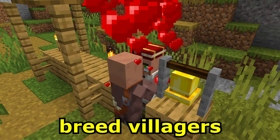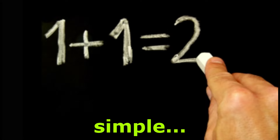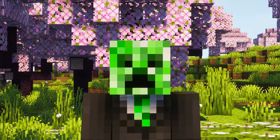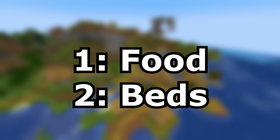Today I'll be showing you how to breed villagers in Minecraft 1.21 and it is super simple. You can do this in a regular old village or in some random hole with beds, your choice. Let's get straight into it. Villagers need two key things to breed in Minecraft: one, food, and two, beds.